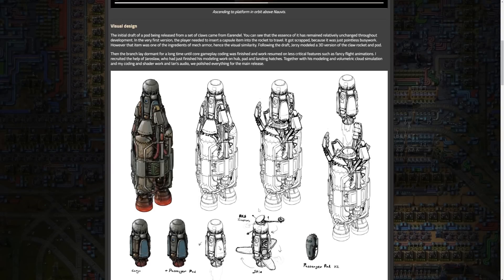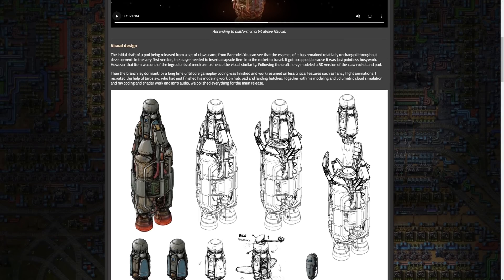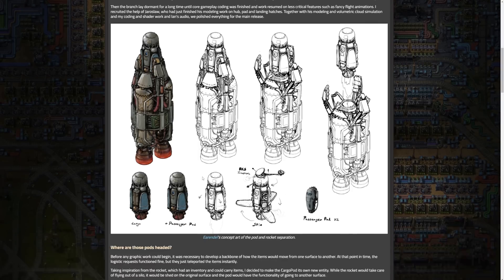The initial concept, inspired by a claw mechanism, was developed by Arendelle. The idea of inserting capsule items into rockets was dropped for redundancy, since the initial idea was to insert the capsules into the rocket instead of them just inherently being there. Then Jersey created a 3D model, and later enhancements were made by Yaroslav, who contributed modeling and volumetric cloud simulations, with coding and audio elements from other team members for the final product.